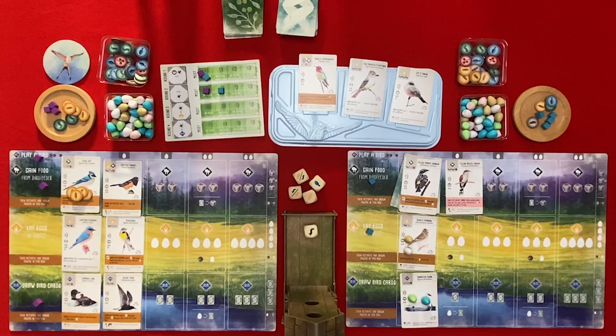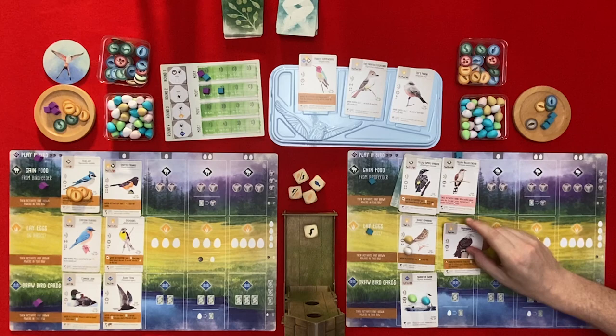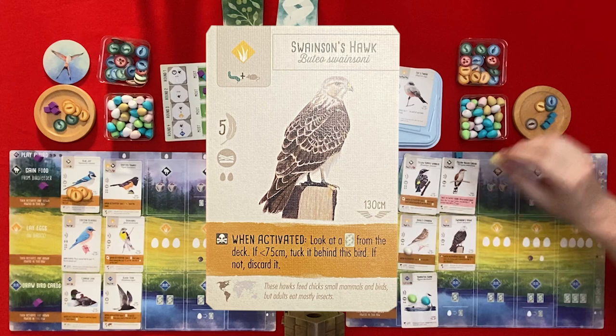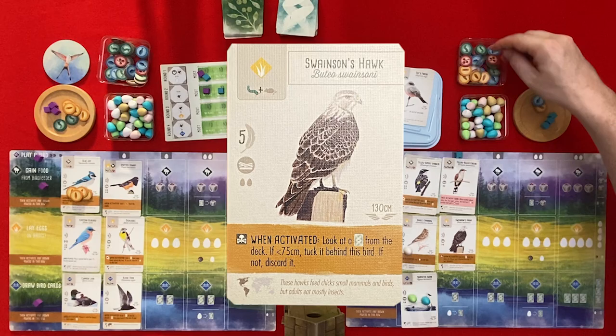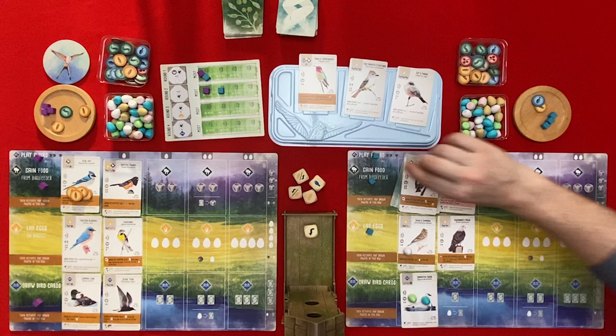I'm going to play a bird as well and it's going to cost me one egg. It's going to be Swainson's Hawk and it's going to cost me an egg, a rodent, and an invertebrate. That goes back here and it is your turn.